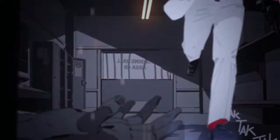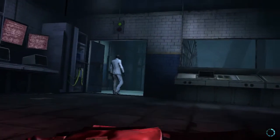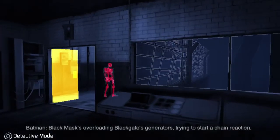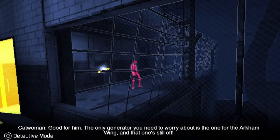But in order to do that, he will need to stabilize the industrial facility's overloading generators and return power to the Arkham Wing. Batman must follow Black Mask through the industrial facility to find the generators, but the winding architecture of the area will make this difficult.